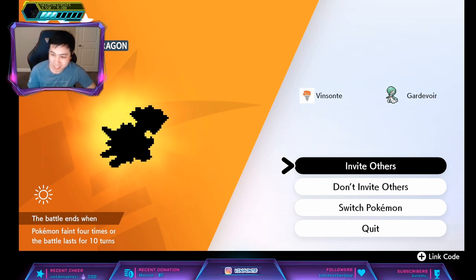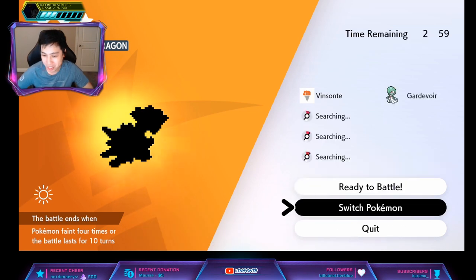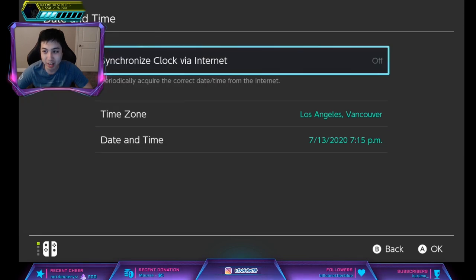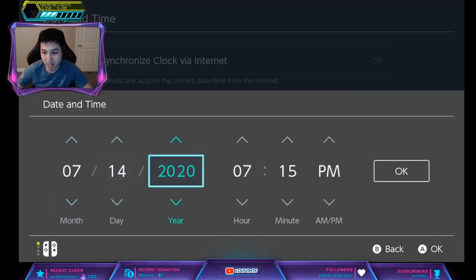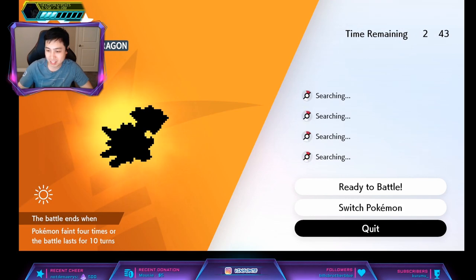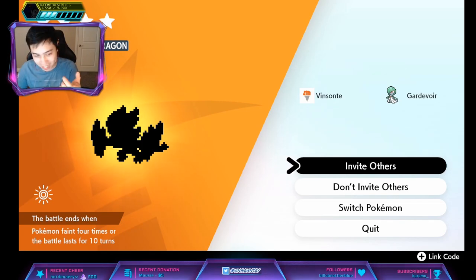Make sure you're offline. Click invite others for the time skip trick, press Home, go to system settings, system date and time — if you have synchronization on, turn it off. Increase your date by one day and go back in the game, press quit, and it'll respawn the den into a new Pokemon. Keep doing this until you find a Kingdra — the dragon-type den.